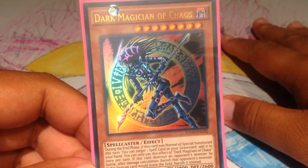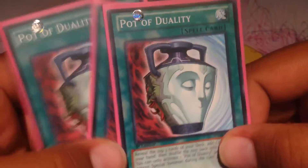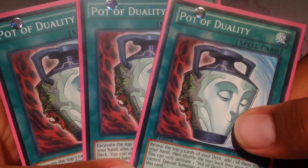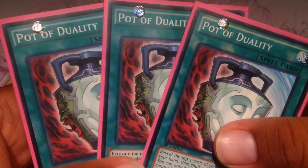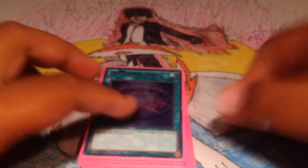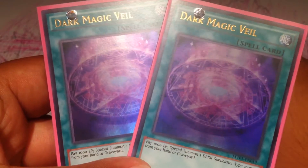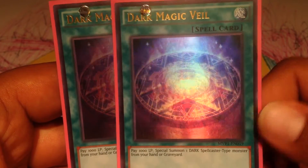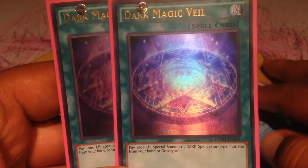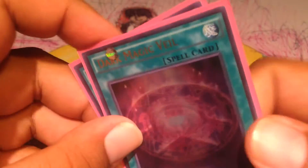I thought about a second DMOC and taking out the Dark Magician stuff, but I gotta run my Dark Magicians. Running 3 Pot of Duality, because you don't really special summon on your turn — rarely special summon on your turn, let's just say that. And Dark Magic Veil — this is probably the only card you would use to special summon on your turn. Pay a thousand life points and you have 6 targets: 2 Dark Magician, 1 DMOC, and 3 Dark Magician Girl.